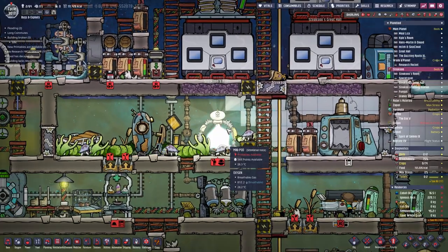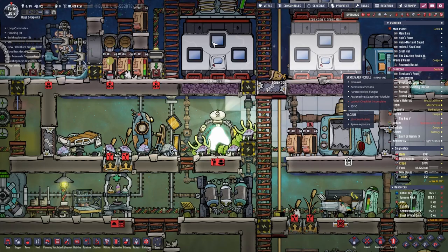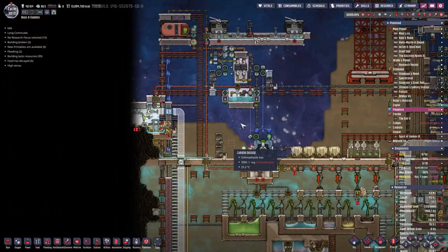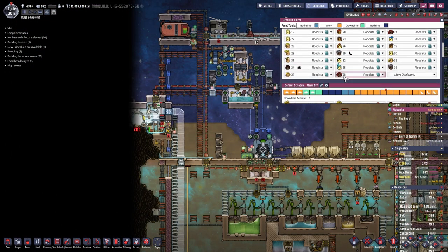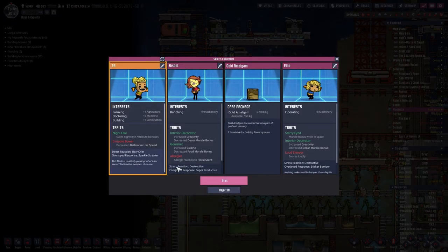We also have a new patron duplicate — welcome Mr. Steve to the base. Mr. Steve will live on Sekou's place and will get a very nice bedroom. I'm also using one of the printing slots for Floodister, which makes them dupe number 39. Welcome dupe number 39 to the base.